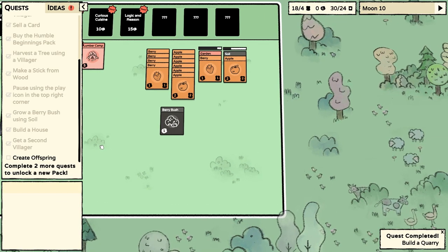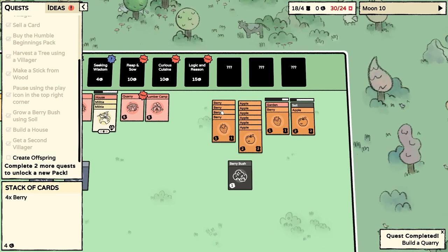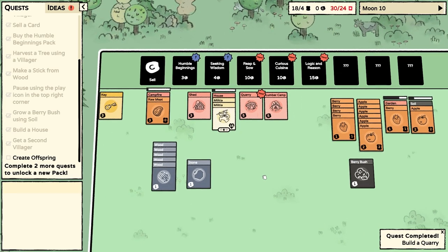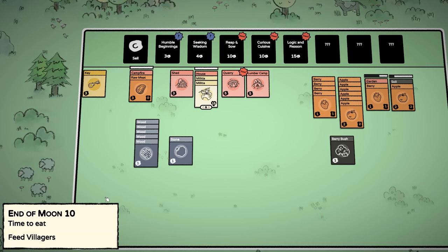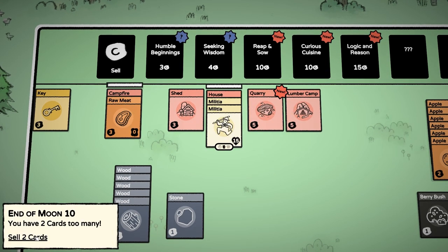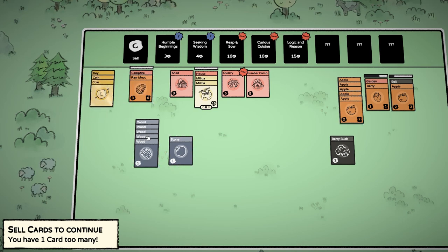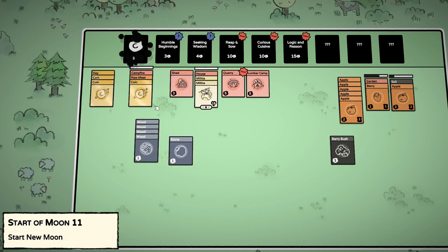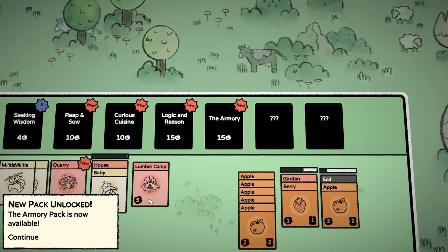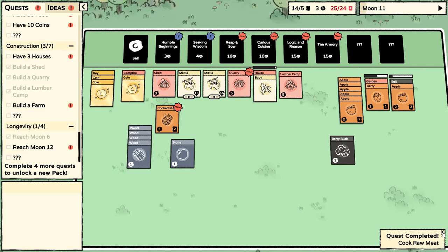What can we do? I'm going to stick you guys in the house — look away, things are happening over there. We've got too many cards by quite a lot, but they're going to eat. If they eat the berries, that would get us down to 26 cards. Does a new person count as a card? That bar is really full. Feed the villagers. They ate all the berries — still have too many cards. Should we sell an apple? We need the coins. Put the coins on the key. Let's sell a piece of wood. Armory pack is now available — we can armor people up. We've got a baby now — we have created offspring!